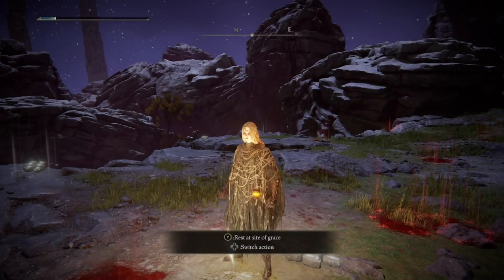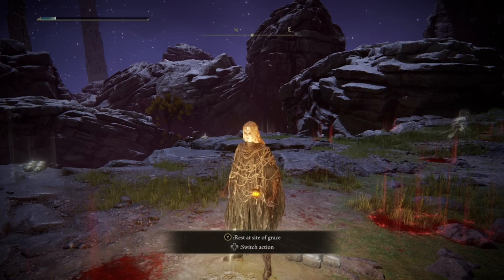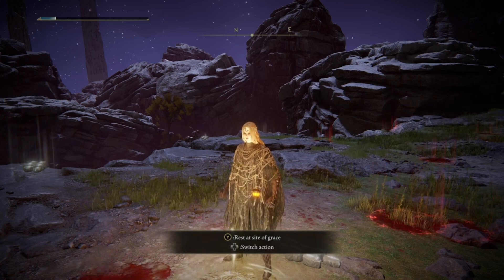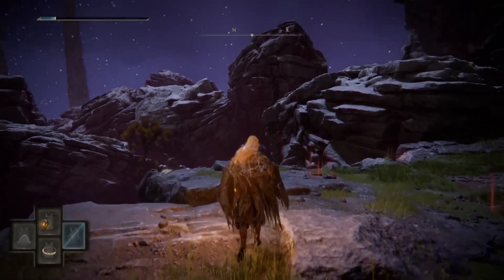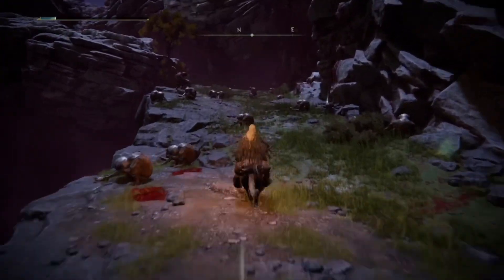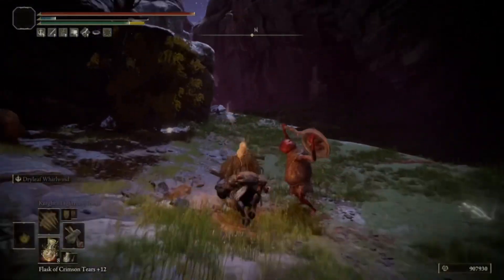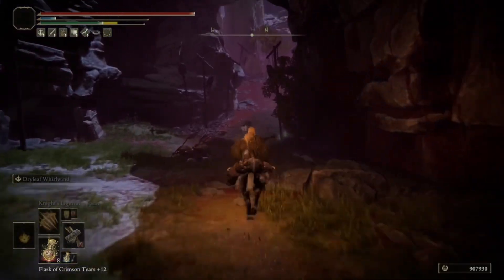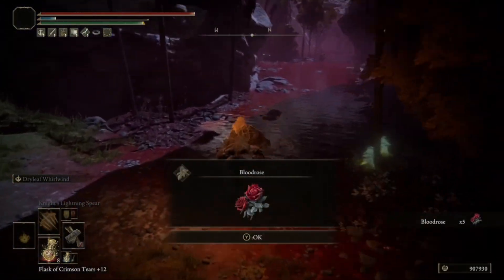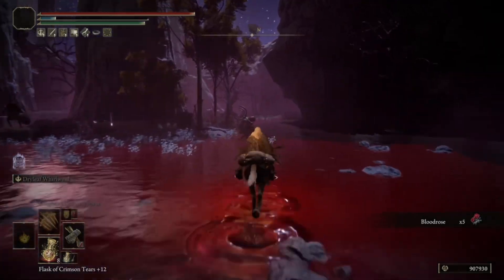In this video I'll be showing you how to get the White Mask and the War Surgeon set. This mask has the effect of raising damage when blood loss is nearby — ten percent normally, however in PvP it is six percent. The mask is found in Mohgwyn Dynasty, and to get it you have to kill one of three Nameless White Mask invaders.